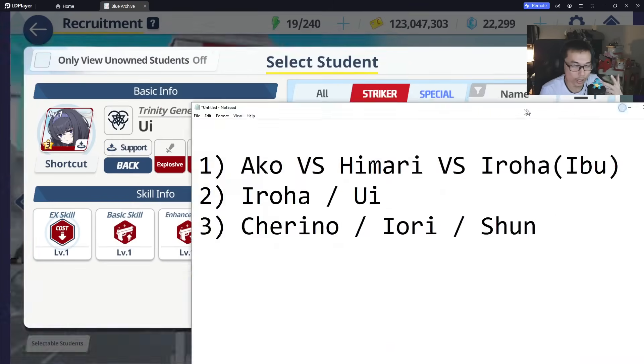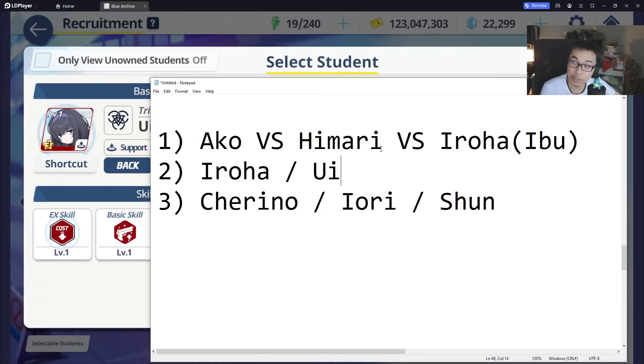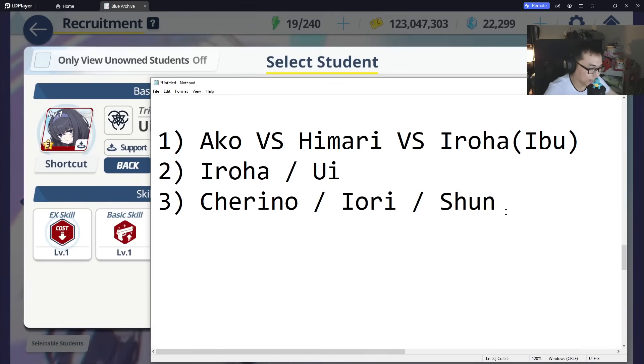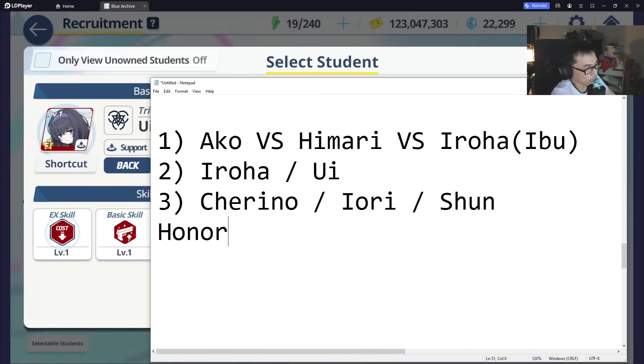So the priority list in my humble opinion from this particular selector is: Akko, Himari, Iroha, Ui, Cherino, Yori, Shun. Now, are there any other notable mentions or honorable mentions?